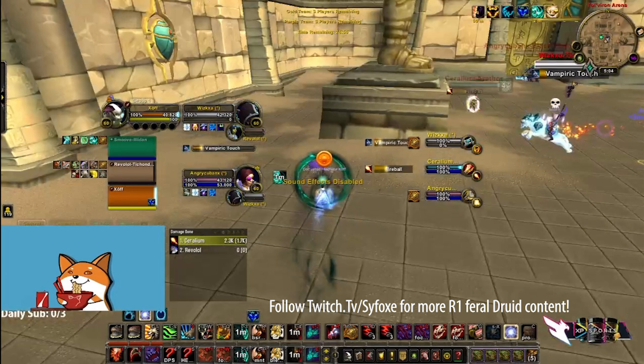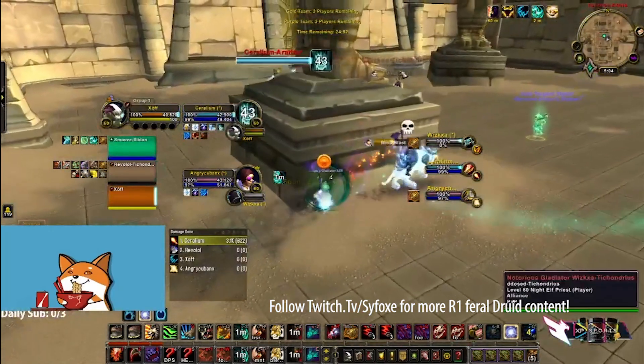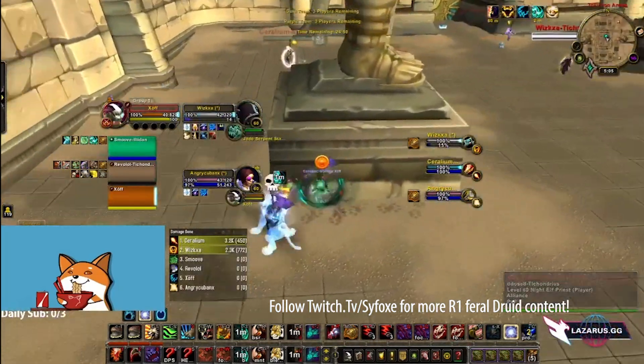If you chase a caster — for example if the priest goes really far and the mage is in between you and your healer — the mage can easily CC your healer because he's really close. Then the pally or priest can stun you, you're too far, positioning is really bad, and you just take a lot of damage. So we have to hit the closest caster.